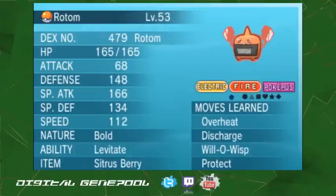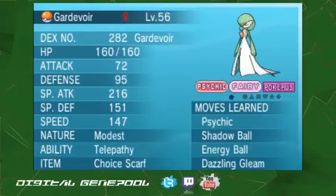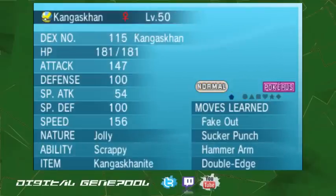Next we've got Rotom — Overheat, Discharge. A lot of people like picking Thunderbolt or Volt Switch. I'm using Discharge because with Gardevoir's Telepathy and Garchomp's Immunity, it works out pretty well. Will-O-Wisp and Protect.